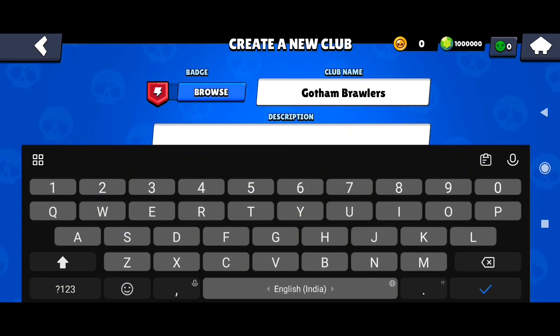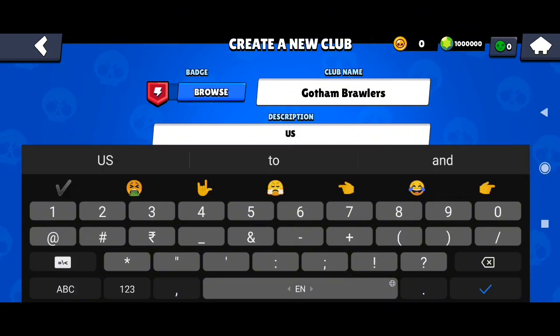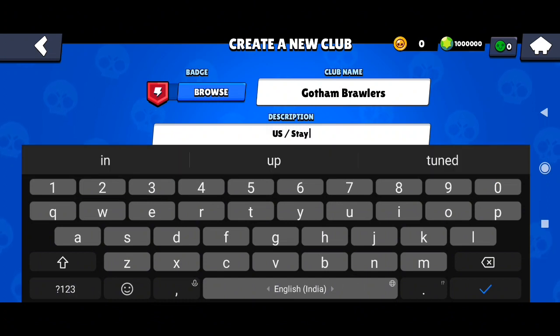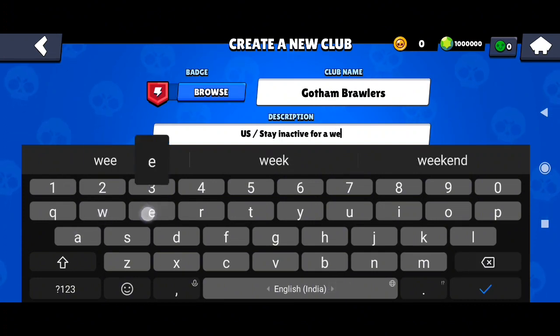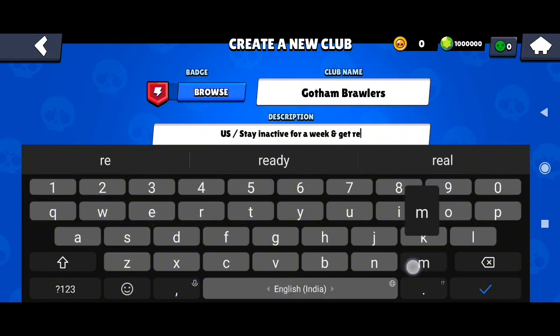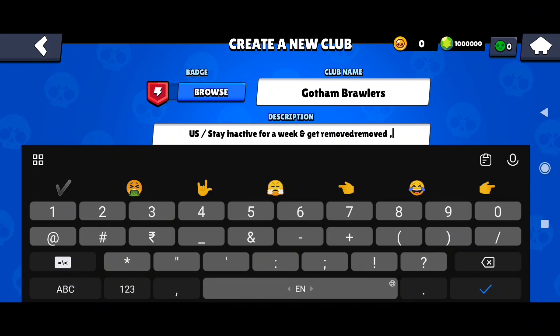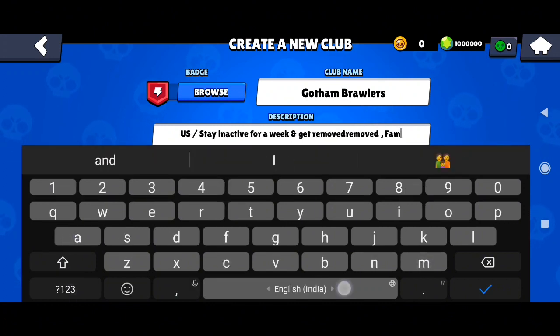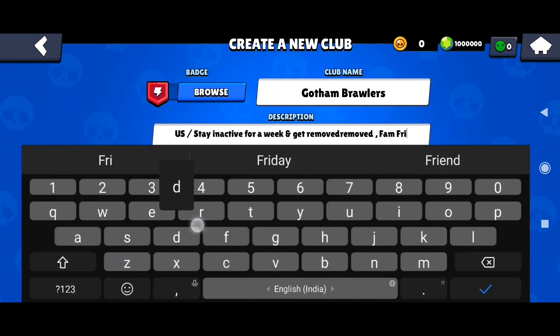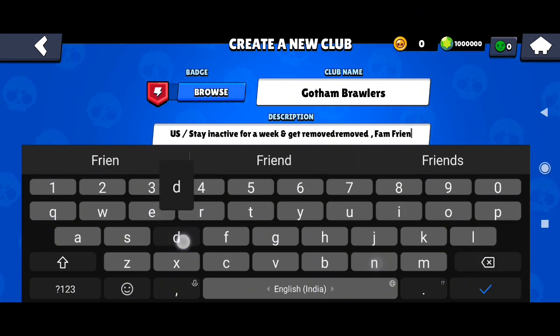Put your location — I will just randomly put one here. You can tell members to be active or get removed. You can also mention that it will be family friendly by typing it in the description, or by turning on the family friendly button — I will show you that.